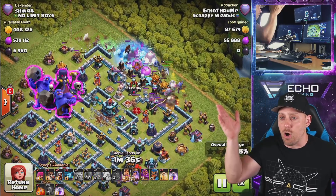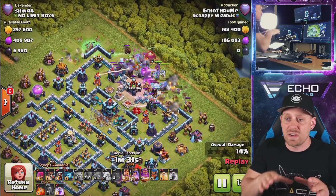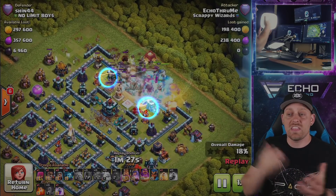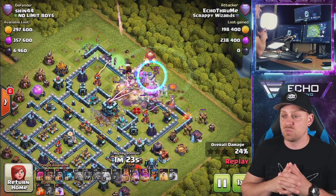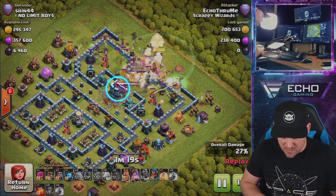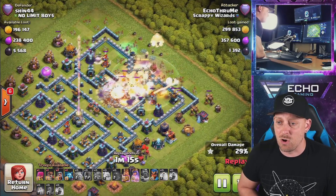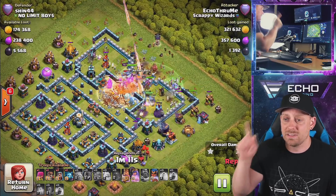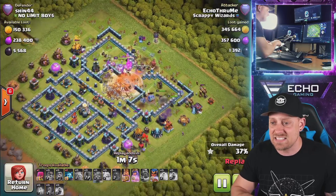I wanted that power going straight for those scatter shots and straight for that town hall — two single target inferno towers as well. The heroes plowed right through everything and we were able to take this one down really quickly. The town hall went down, then the poison — even though I was a little late on it. The Pekka from the siege barrack one-shots the scatter shot and takes it down.